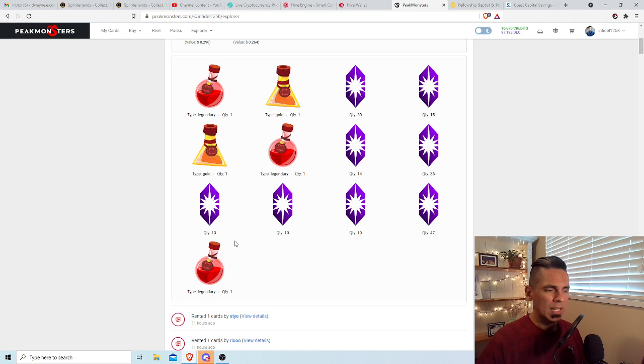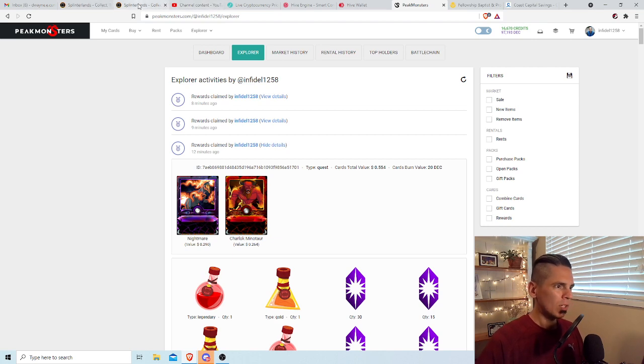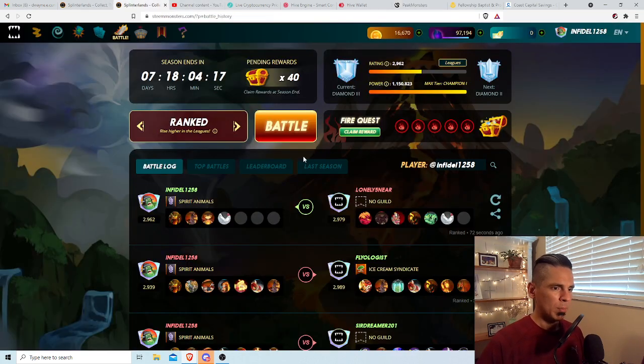These potions are whatever — they help you when you buy booster packs. The yellow ones increase the likelihood that your future booster packs will have gold foil monsters, and the red ones are for legendary. So that's my daily reward. Without further ado, let's get into some rank battles.